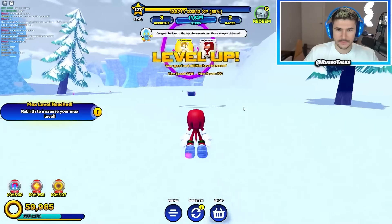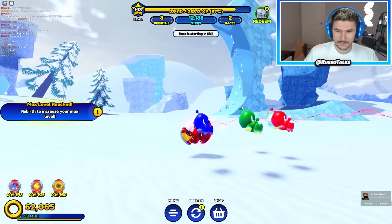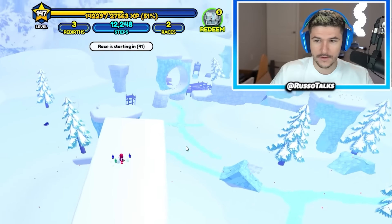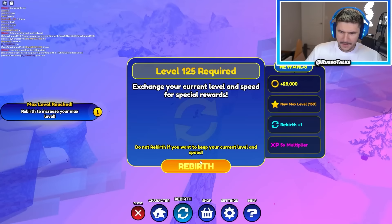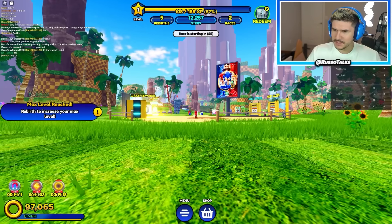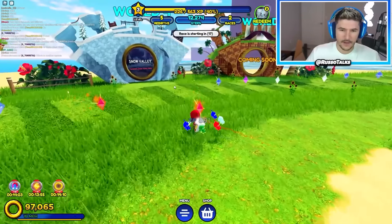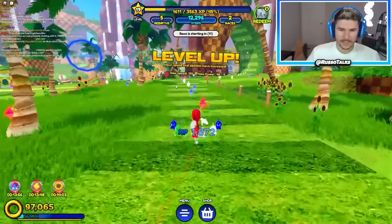We're not at max level — we can keep going because we have the unlimited level game pass. Look at that, we're flying. I am fast, bro. Let me try rolling. Oh my gosh, I'm insanely fast. I made it all the way up here — I'm at the top of the map. That is insane. So I'm almost level 150 and it's time for another rebirth. I think this area is the farthest you can go right now. So if I rebirth I'm going to get a new max level and an XP multiplier. That is five rebirths now. Snow Valley was the farthest area you could unlock. So now we have all the characters unlocked and we have maximum speed potential.